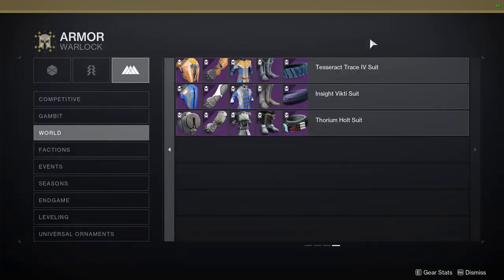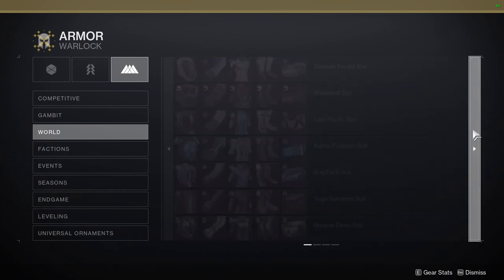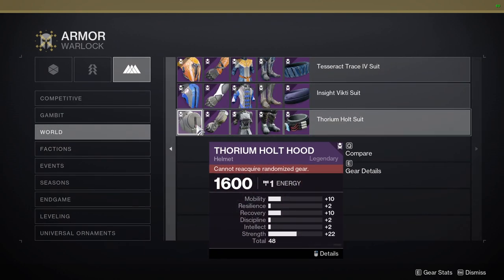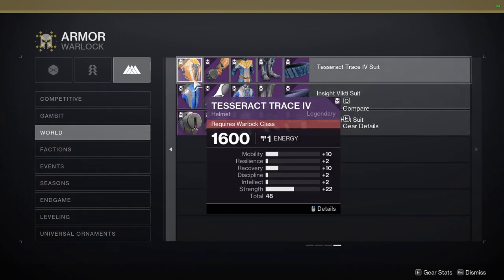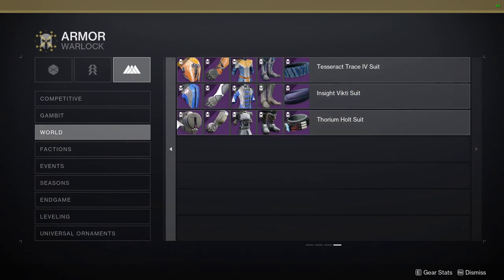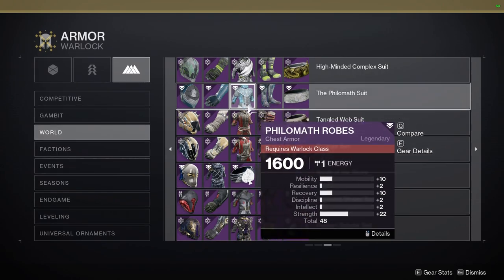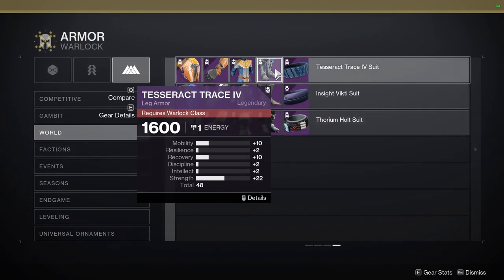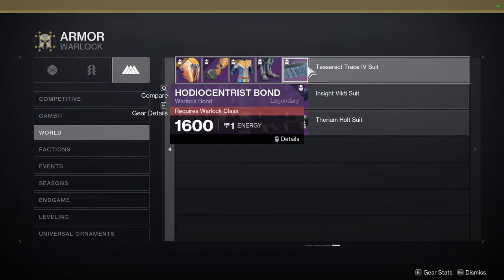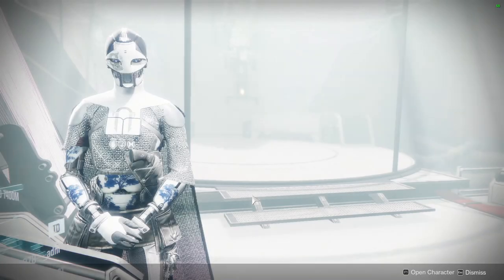I'll show you guys right now so you're aware of what I'm thinking. It's basically this one right here — that's why I'm not the biggest fan of it. The chest piece for this one is basically the Philomath Robes, which is the superior one in my opinion. The boots look very generic and the arms look very generic. So honestly, the Tesseract Trace is complete ass.